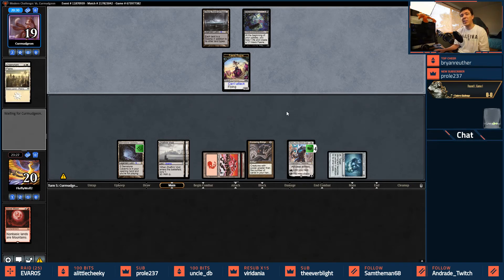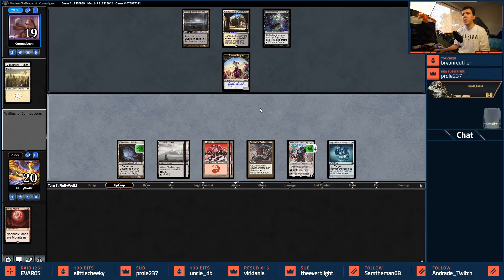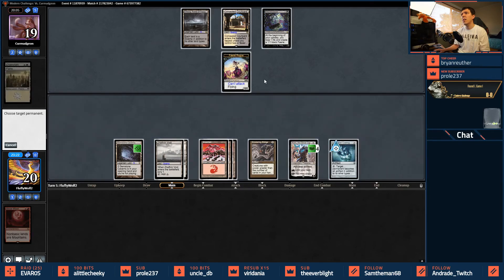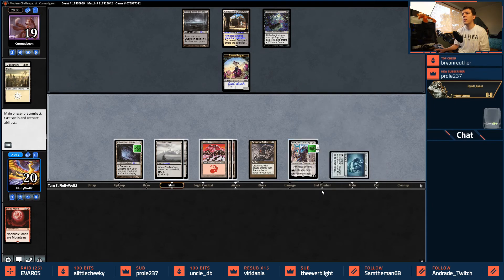They are a token strategy so Anger is the correct play. I did not put them on tokens with Bitterblossom — I had them on a more common Eldrazi and Taxes list. The Concealed Courtyard was a hint it wasn't Eldrazi either way; Blood Moon was fine. We have double black and white-black here. If they kill the Bridge it's good for them, but I have a land — let's try Lattice here and shut off the white.